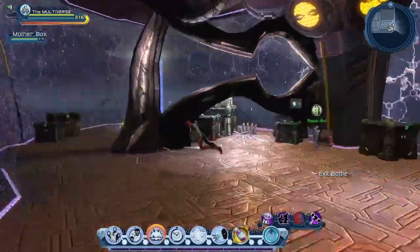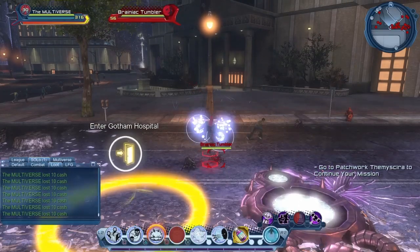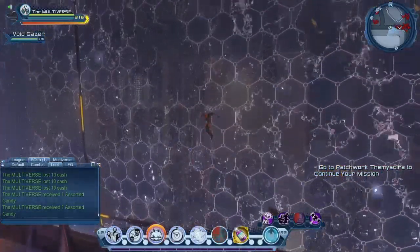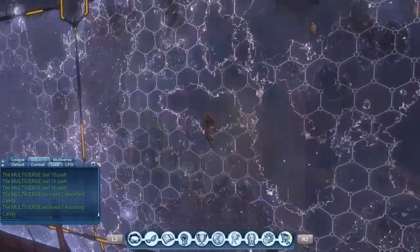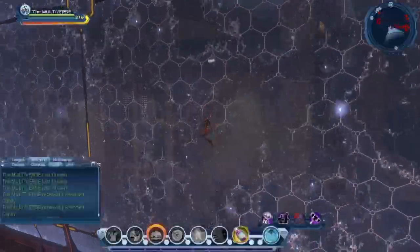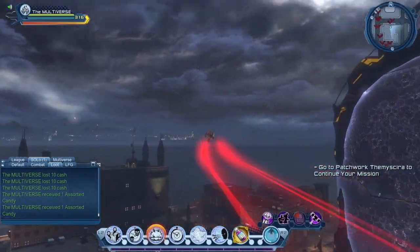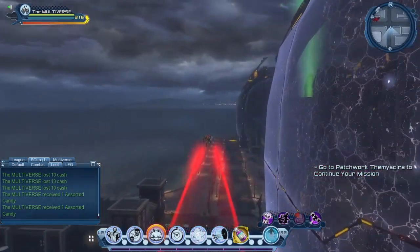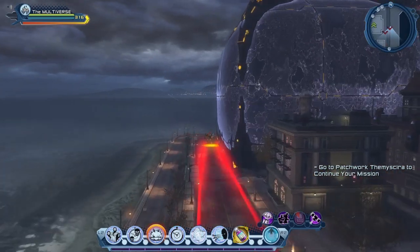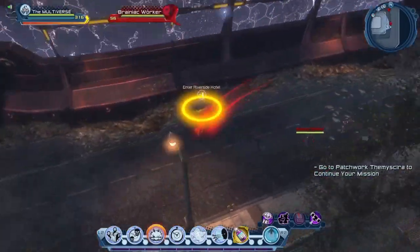So now let's go towards the third mission. Let's see if we need to repair. So if we look on the map, this is where we are and we're going to go down here for the Riverside Hotel. At first the map seems pretty big, so I understand if you get a bit lost or confused. But after a while you get used to the map and it becomes not so big. So you can see the portal back there — this is the third portal we're going to enter, into the Riverside Hotel.